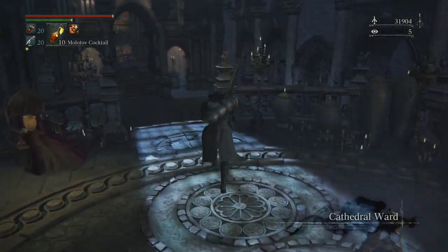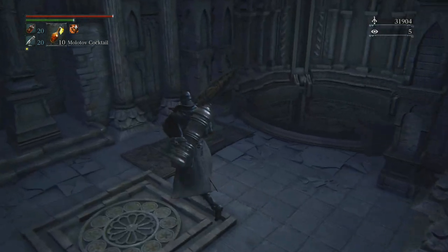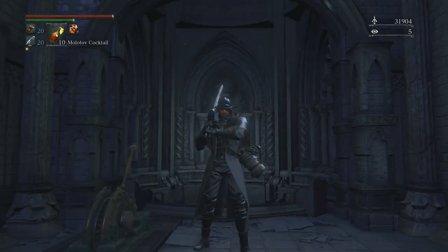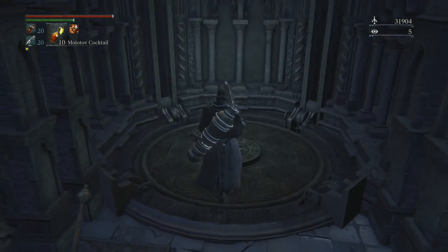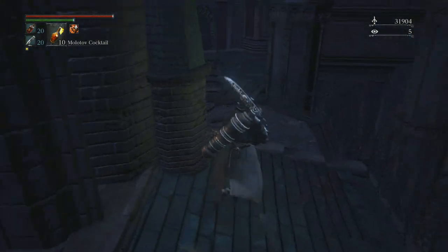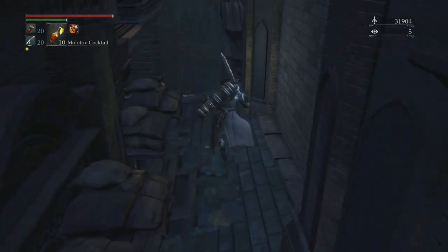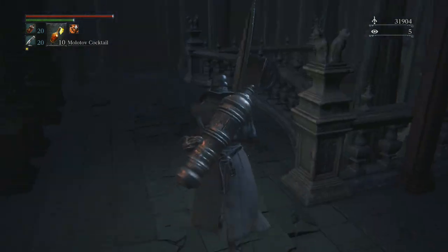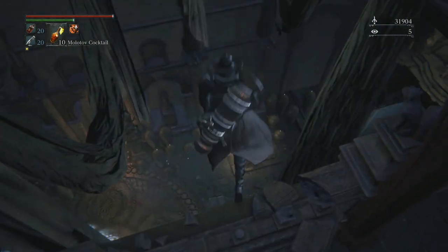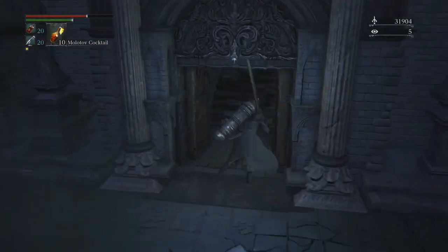We're back at the cathedral ward and we're going to take the elevator up. If you remember I showed that one secret area — I call this area gravity tower, but it's really like the healing church or something like that. There's another little secret I'm going to show you: if you take the elevator up you can actually walk off right here and get some pretty cool stuff. Run over here and look around for some extra items. There is a chest here and an item over here as well. Once you get those you can drop back down and you're right back where the lamp is.